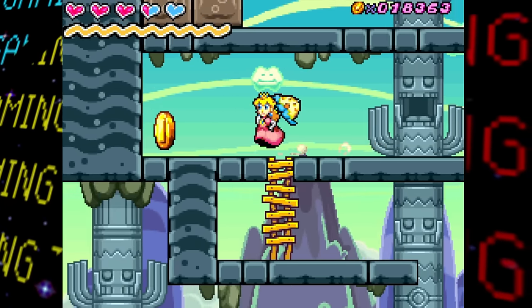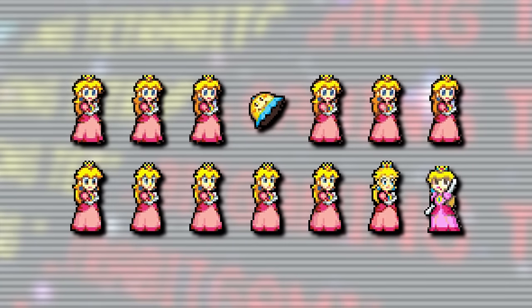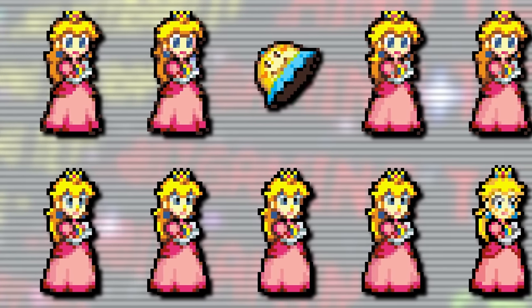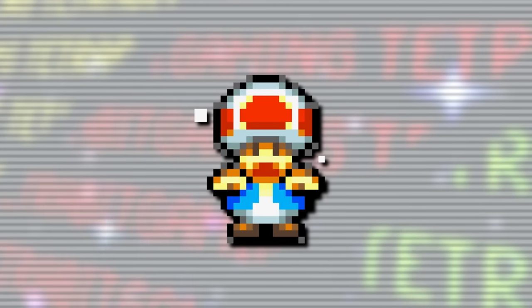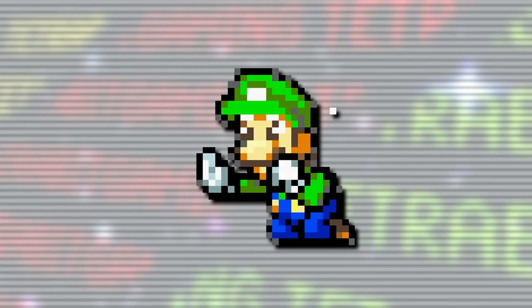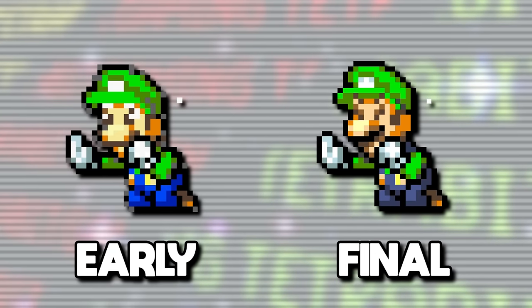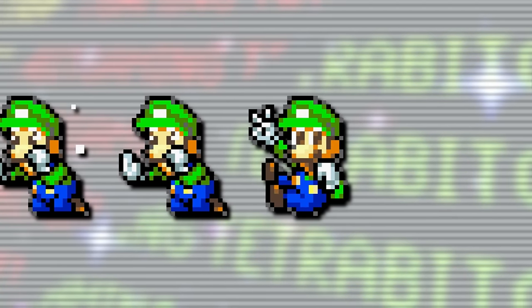There are actually quite a few more early and unused graphics left over in the game. For Princess Peach herself, there are several early sprites with at least a few different designs, the last one appearing the most different. There are also early sprites of Toad jumping — seen brighter and lacking a few finer details on his vest — and early sprites of Luigi knocking against the bubble he gets trapped in, again with brighter coloring, plus another sprite of him not used anywhere in the final game.